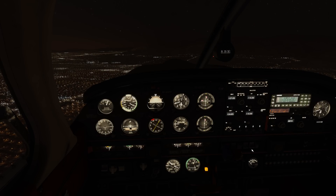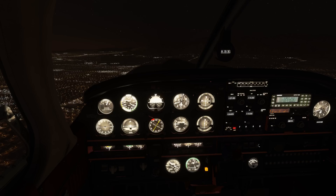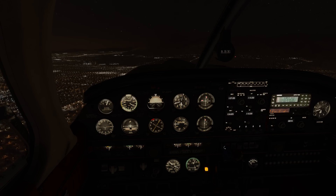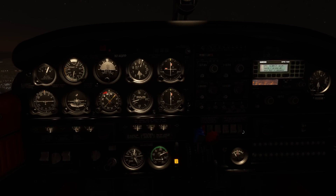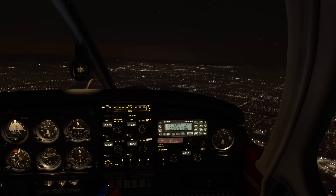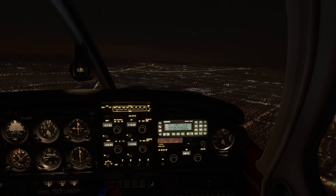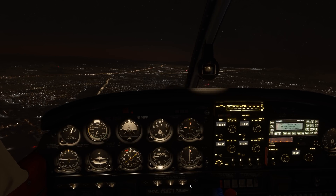Sticking with the lighting theme, we have the light mod for the Just Flight Piper Arrow. The default lighting inside the cockpit is very bright — things get washed out and it looks unrealistic. However, with the mod, things look much more realistic. This is almost at full brightness, and you'll see me dim the lights and also adjust the radio stack lighting. Everything looks much more natural; the lighting isn't overpowering and never gets washed out. I highly recommend this mod, especially if you do any night flying in the Piper Arrow.